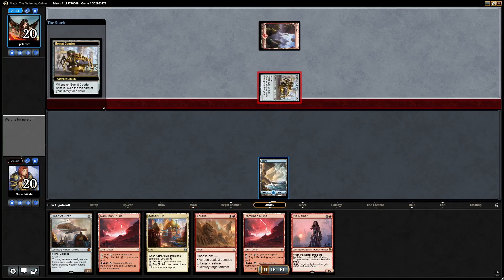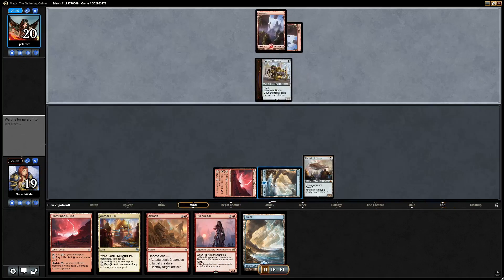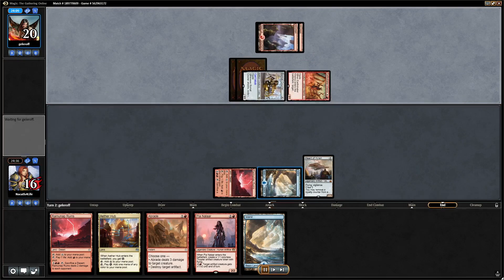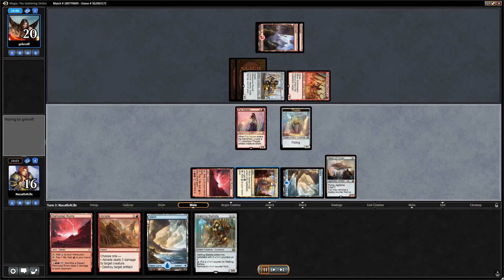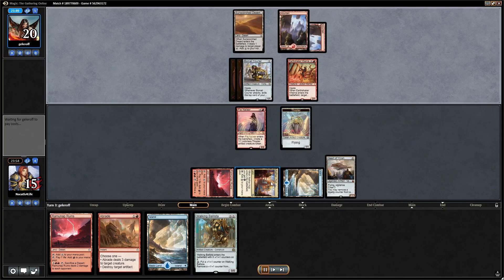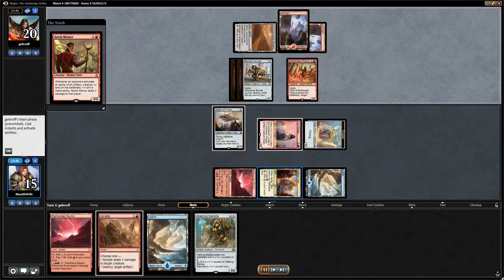This looks like either Mardu Vehicles or Ramunap Red, most likely Ramunap Red. Still going to lead with Heart of Kiran. We take some damage, then we play Pia for sure. The question is do we crew and attack or just play defense and pass? I chose to play defense and pass because we don't really want to get into a race situation against a deck with a bunch of burn spells.